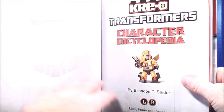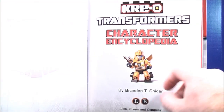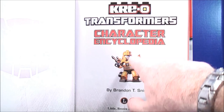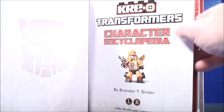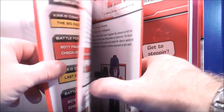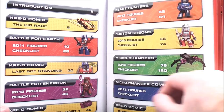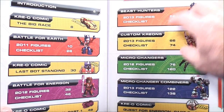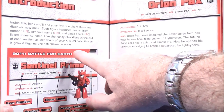If you open it up on the first page, on one side it gives you an Autobot logo, and on the other side it just says Kre-O Transformers Character Encyclopedia with a picture of Kre-O Bumblebee, and then down here it tells you who it's by. And on the next page, it's actually 143 pages altogether. On the other side of the page it gives you the contents on both sides.